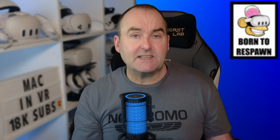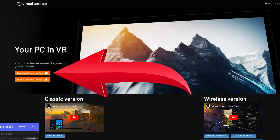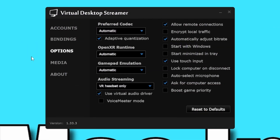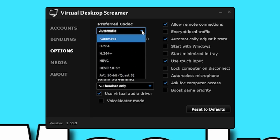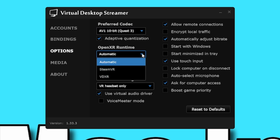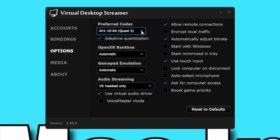Virtual Desktop. This is the only paid-for app and costs $19.99 in the US or £18.99 in the UK. This app comes in two parts: the PC Streamer app and the Quest app from the store. Download the Streamer app from the PC — link in the description below — input your Meta username, and copy my settings. If you have an RTX 40 series graphics card, you can change the codec to AV1 10-bit, but otherwise keep that on auto. Same for OpenXR runtime — just leave that on auto. Make sure Automatically Adjust Bitrate is ticked — I was told this directly by the developer, Guy Godin, and he knows best.